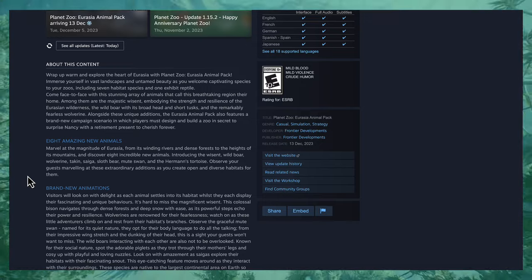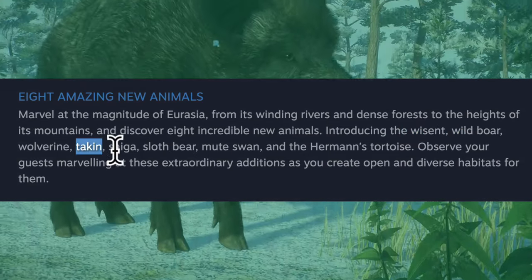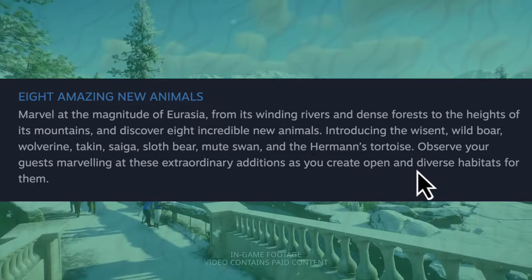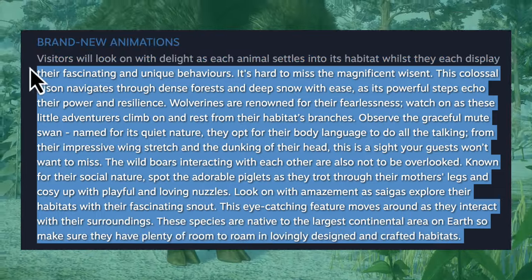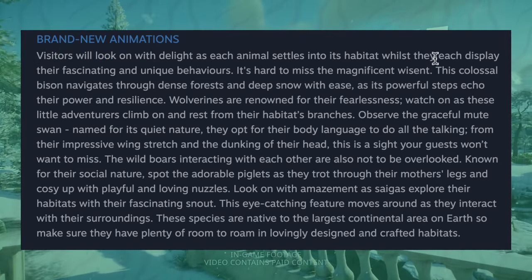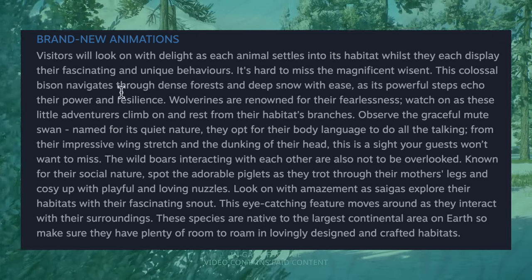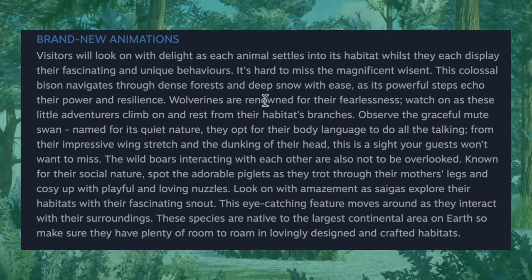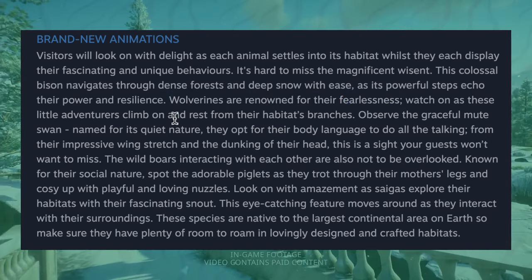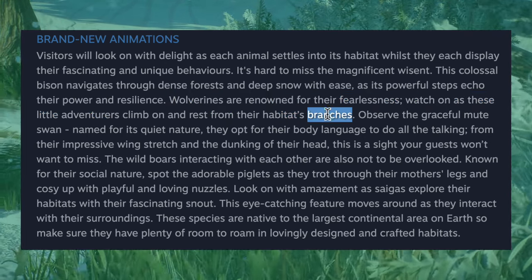We see the eight amazing new animals: the bison, the wild boar, the wolverine, the takin, saiga, sloth bear, mute swan, and the Hermann's tortoise. We have brand new animations — visitors will look on with delight as each animal settles into its habitat whilst they display their fascinating and unique behaviors. The magnificent bison navigates through dense forests and deep snow with ease as its powerful steps echo their power and resilience. Wolverines are renowned for their fearlessness — watch as these little adventurers climb on and rest from their habitat's branches, so we may see wolverines climbing trees.